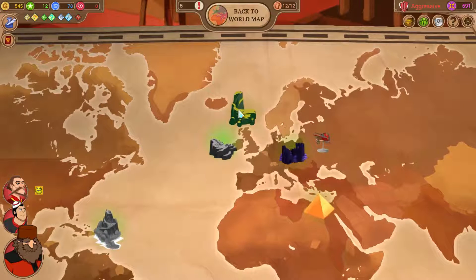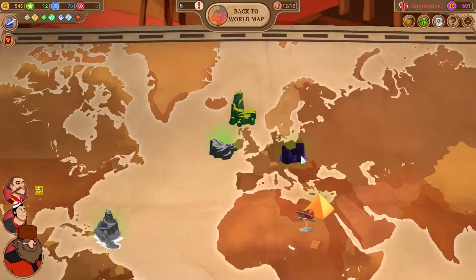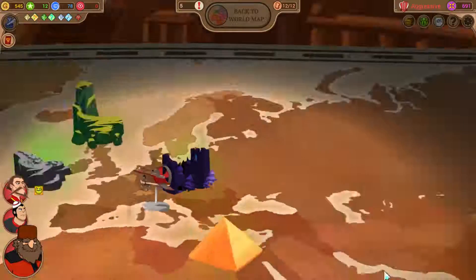Third expedition - we have choices here. We have the Memphis Desert, the Hungarian Fort which was already unlocked, and the Highlands. Memphis Desert would give us lots of gold and requires an archaeologist, athlete, survivalist, or rogue - we have two of those four. It also unlocks insight jobs in Africa. The Hungarian Fort unlocks the entourage shop, it gives status, and I don't really care about status, so we're not going there.